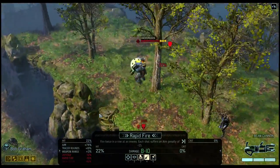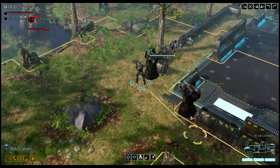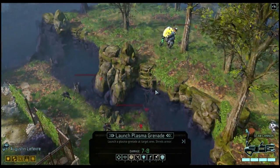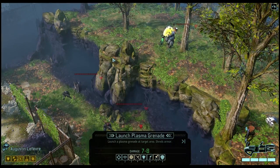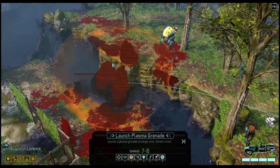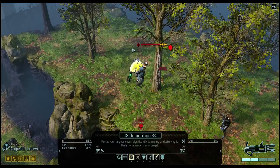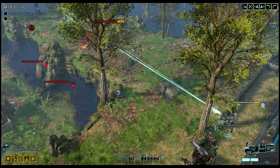Here we are. An elite trooper and an elite lancer. It would be dangerous to have Bob end his turn out of cover, for sure. I can't quite get the grenade to hit everyone — it's probably more important that it hit this guy. Let's go for demolition. Come on, kill that tree. He got it! Awesome.